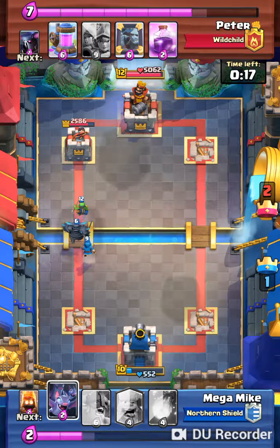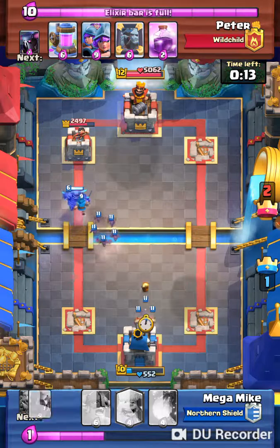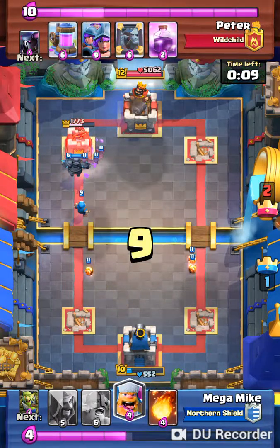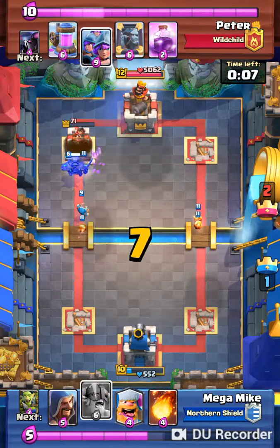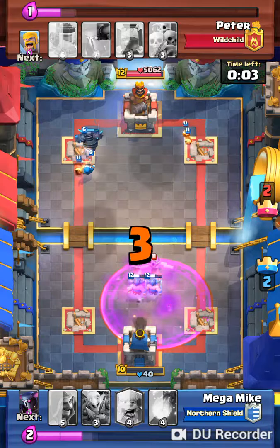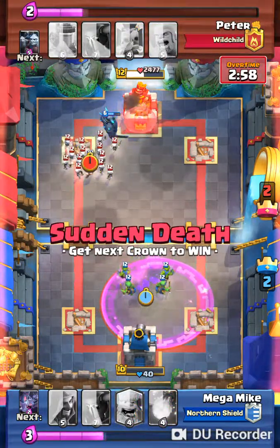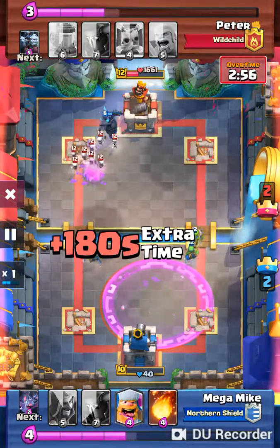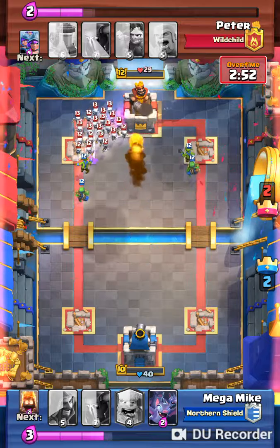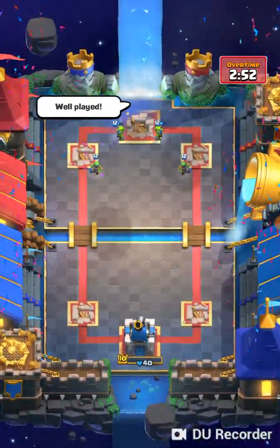I'm gonna put a Pekka in front of that. The three musketeers come in right in front of my tower very soon, but he's not putting anything out — what is he thinking? Now the three musketeers go out, but I have to put out the elite barbs. The musketeer in front dies, and my elite barbs are almost dead. My Pekka just is chopping away at the tower. He puts out a skeleton and mirrors it. Then my fireball takes it with 29 health, and my tower hits 40.